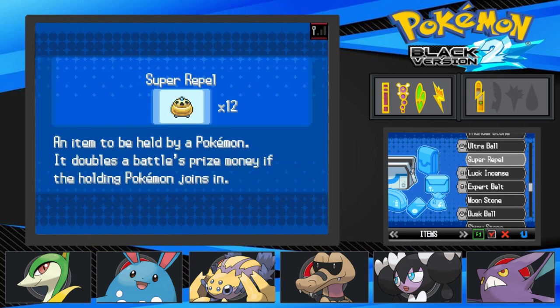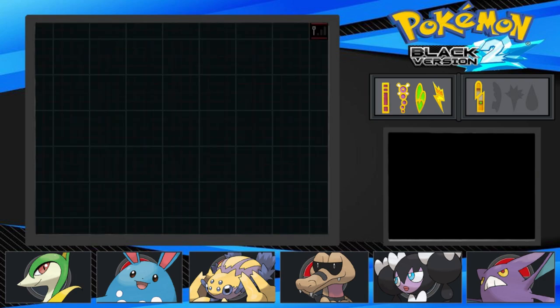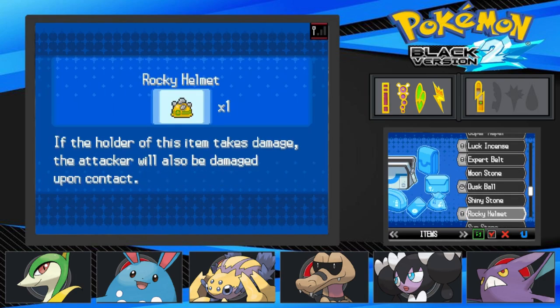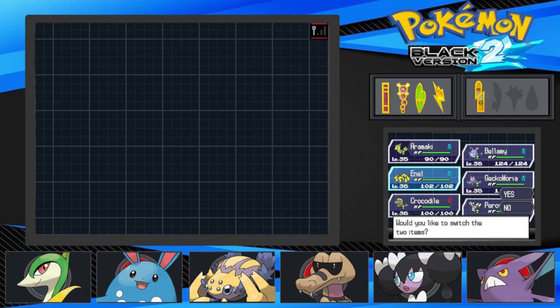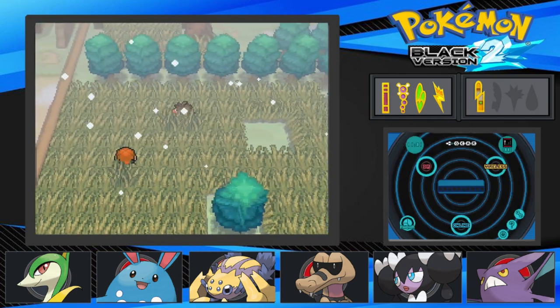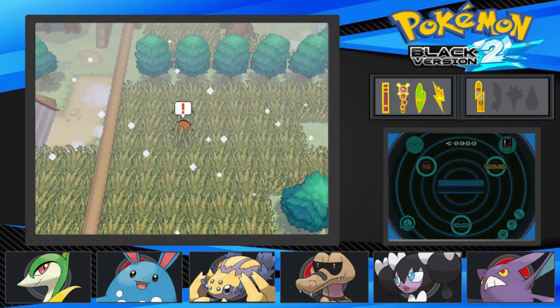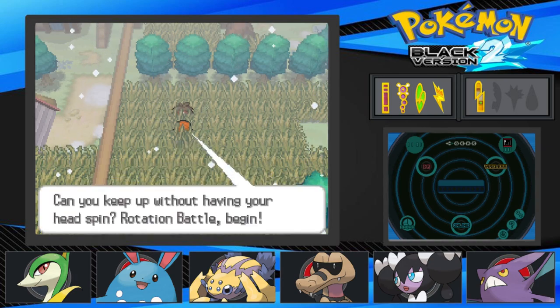With the menu up, I'm going to give him an expert belt — actually, why not give him a magnet? The expert belt boosts super effective moves by like 10%, whereas the magnet does like 20% if I remember correctly. But the expert belt also covers bug, electric, and dark moves since we have all of those.